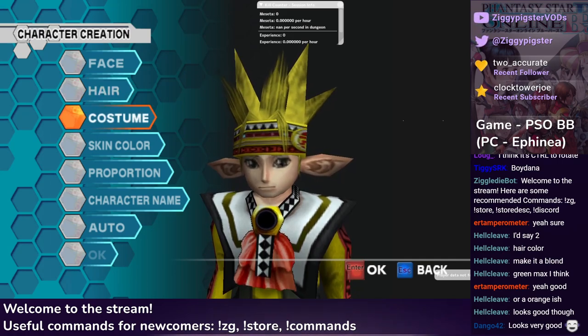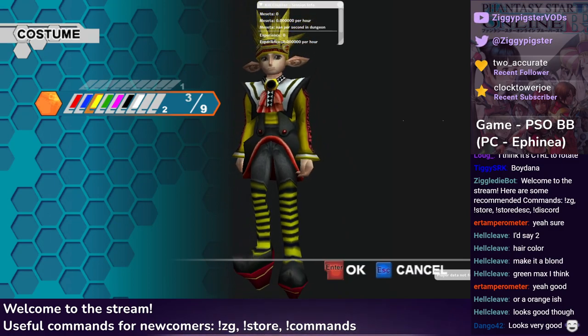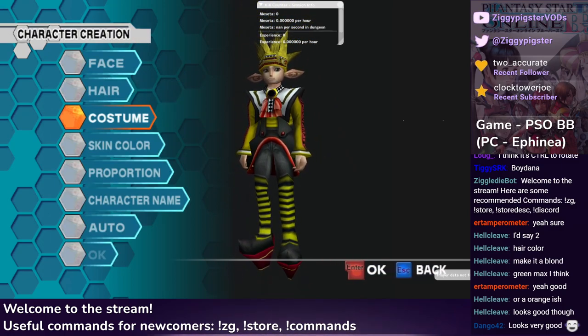So we got our hair. I'm assuming chat loves the bumblebee, so we're gonna keep the bumblebee. Bumblebee is also not a bad name for the character. So we have some names floating: we have Lemon, Bumblebee, Boydonna. Those are the names I've heard so far.